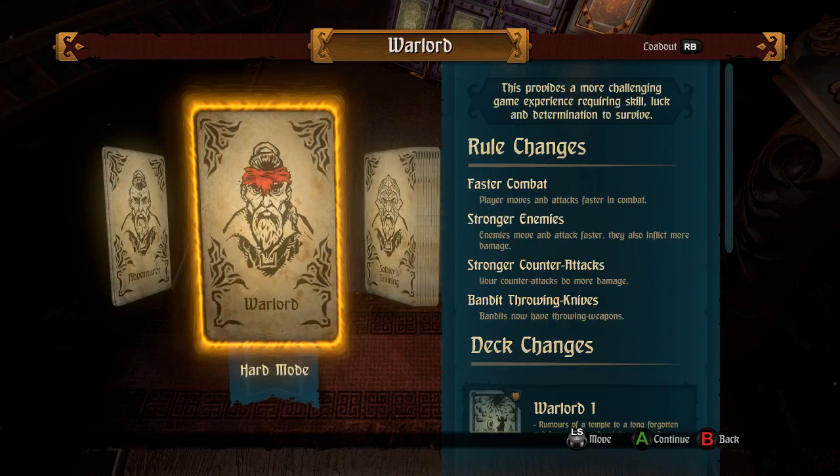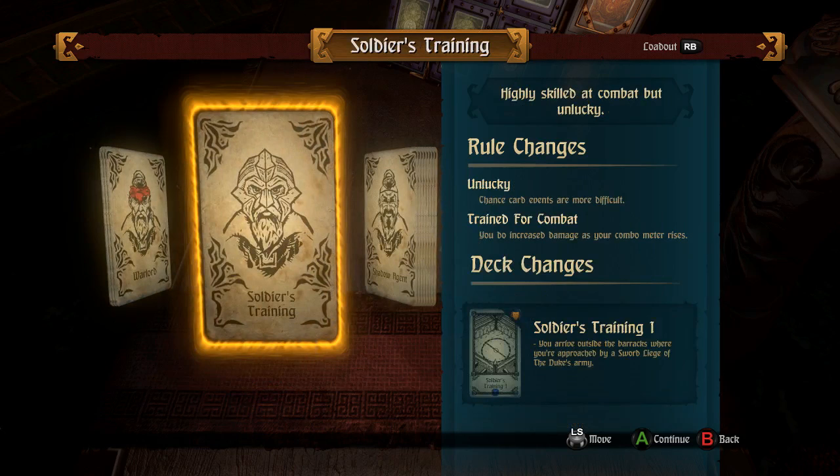So this is a hard mode — the Warlord. Player moves and attacks faster in combat. Enemies move and attack faster and inflict more damage. It's the mode for someone who thinks the game moves too slowly, so the game just moves faster for everyone. Your counterattacks do more damage. Bandits now have throwing weapons — that's actually neat. So if you're already using counterattacks a lot, you get more benefit. The faster enemies means you have to worry about them hitting you sooner, but that could be an appealing mode.